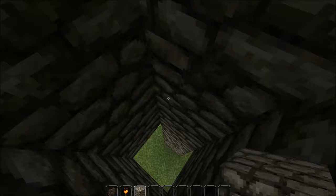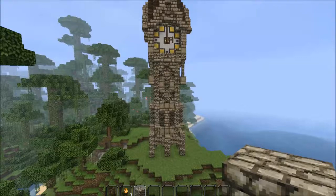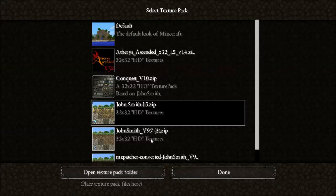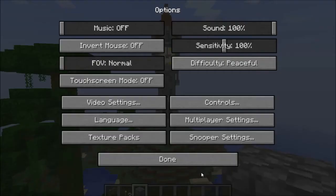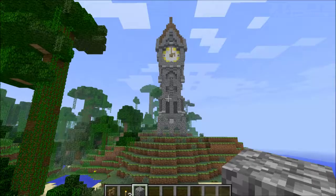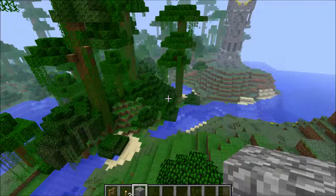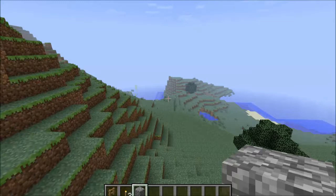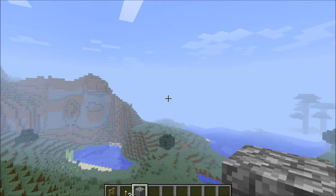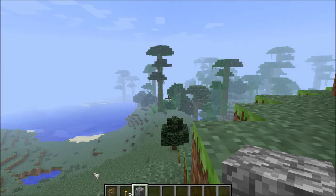Yeah, this is basically it — this is the medieval slash rustic clock tower. I hope you guys enjoyed it. I'll quickly change to the default texture pack and show you the final look. There's a bit of lag — that's why I went quiet there. I'm going to see you guys next time. I hope you enjoyed this video and this little mini-series. If you did, remember to hit that like button. If you've got any ideas for my next tutorial or let's build, post them in the comments below. Remember to subscribe if you haven't already — you'll never miss a video. I'll see you guys next time, bye!